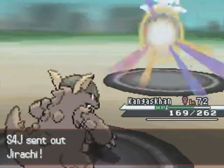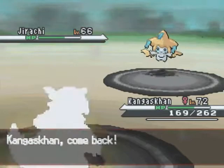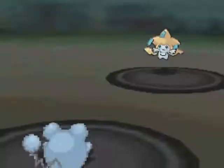Anyway, Kangaskhan is back out. He sends out Jirachi — I predict that. Go for the Low Kick. It really doesn't do very much because Jirachi is so light. I go out into Meryl and think, okay, plan C at this point.